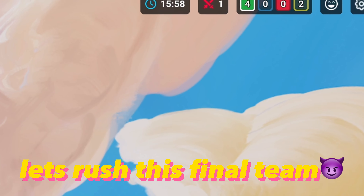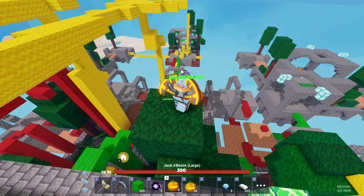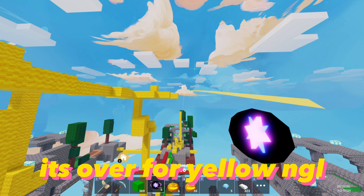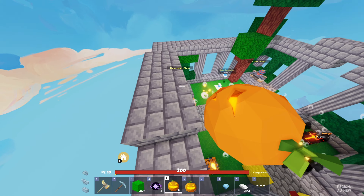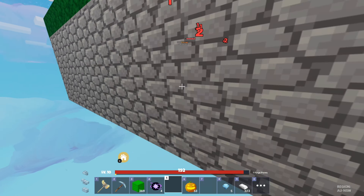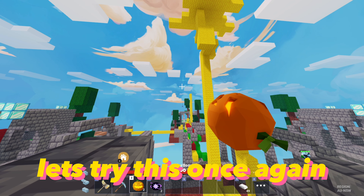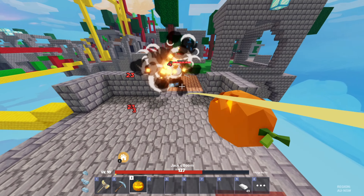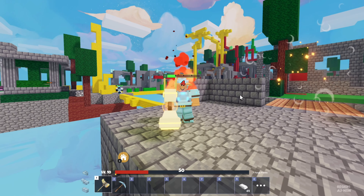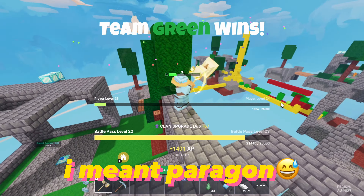Let's rush this final team. It's over for yellow. We're unstoppable! Every time I say that, the void gets us. Let's try this once again. Where'd the last guy go? Oh hi. The pumpkins did some crazy damage, and this Paragon was even crazier.